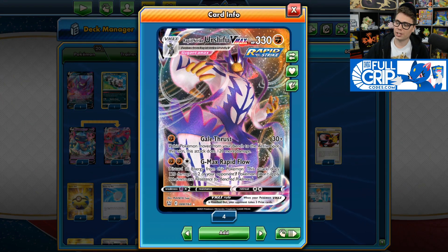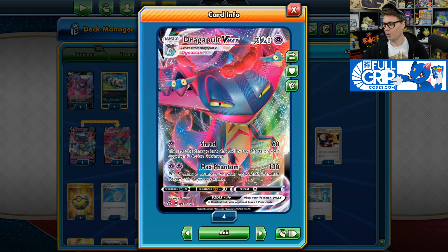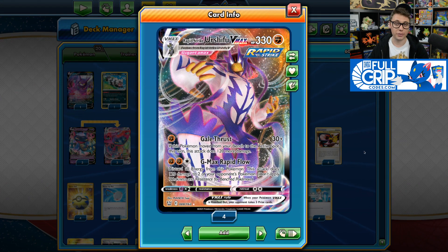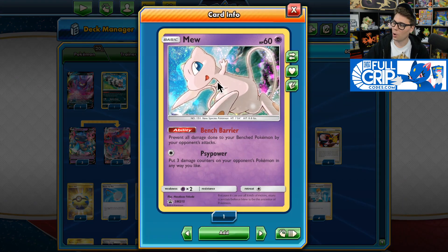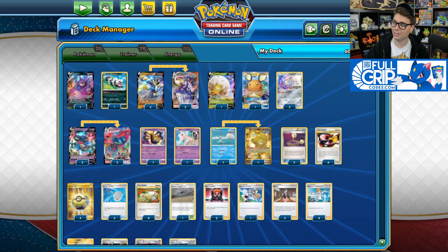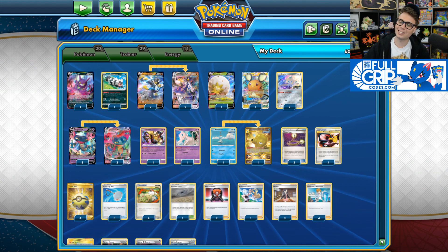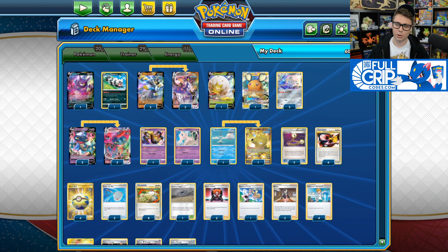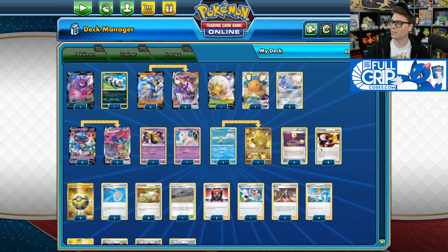Another drawback to Rapid Strike Urshifu VMAX is that it is weak to Psychic. Mewtwo and Mew Tag Team GX can easily one-hit KO your Rapid Strike Urshifu VMAX. But with Dragapult in the deck, we can hit Mewtwo and Mew Tag Team GX for weakness. So Dragapult helps to cover Rapid Strike Urshifu VMAX's weakness to Psychic. Similarly, Dragapult VMAX is weak to Darkness type, so it's going to get one-hit KO'd by Eternatus VMAX. That's where Rapid Strike Urshifu VMAX comes in. These two make for a formidable one-two punch because they cover each other's weaknesses and have a similar strategy spreading damage, often taking one, two, or three knockouts at a time.